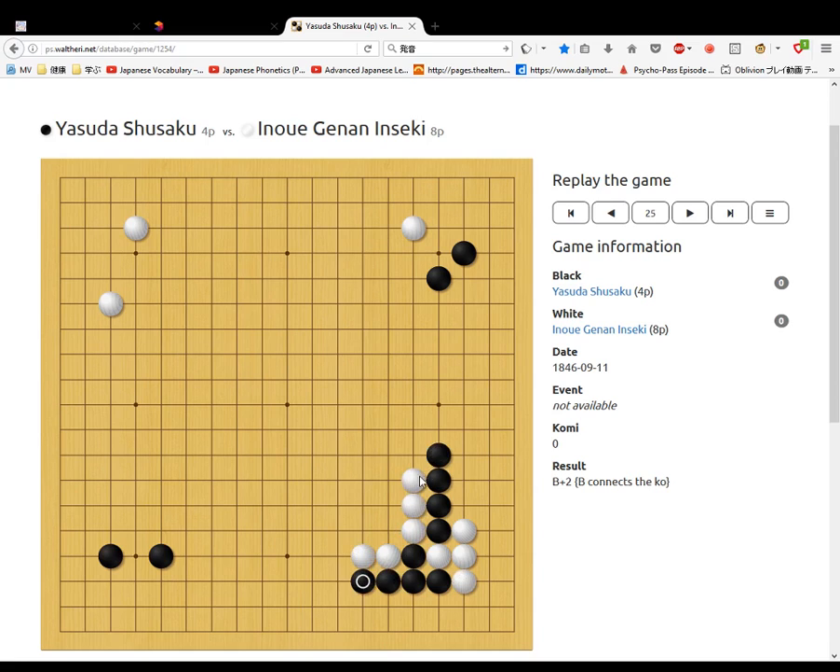White keeps pushing up these black stones, threatening to enclose them. Black keeps pushing up. Now black makes some space for its eye and starts a ko fight here. It threatens to take those two stones, but instead takes the ko. White threatens to push out. Black blocks.